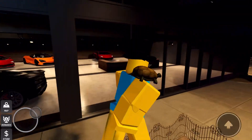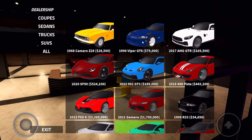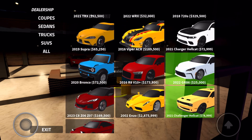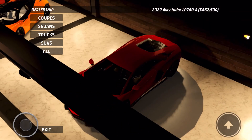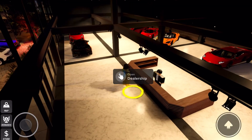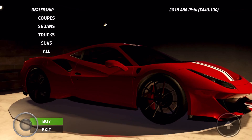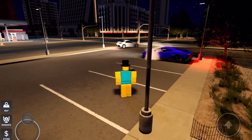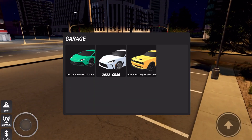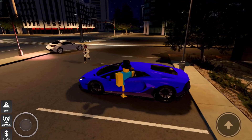I might be able to check how many horsepower this thing has. It's $462,500 — in future videos I actually want to get the 488. I just love the look of Ferraris — the 458 and the 488 are my favorites. The Hellcat might actually have more torque, but the Aventador has more top-end speed.